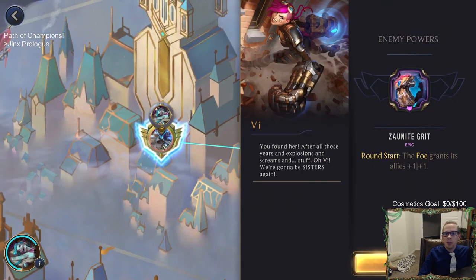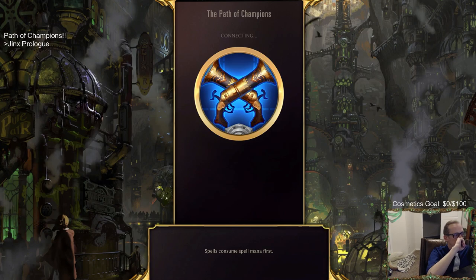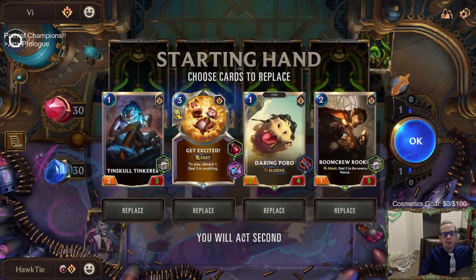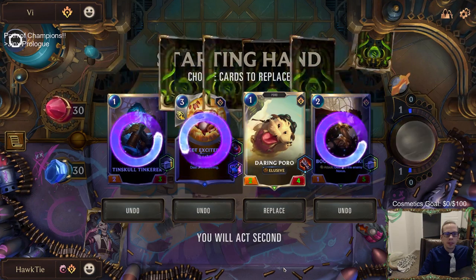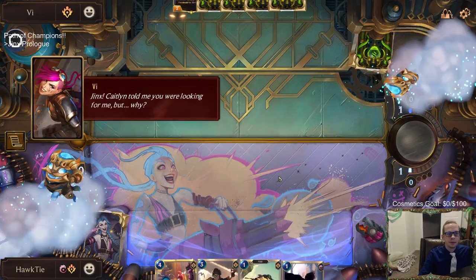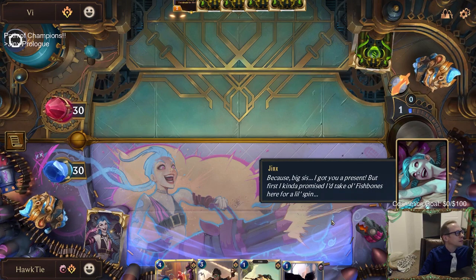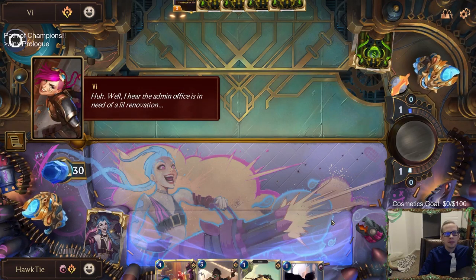The enemy has Zonite Grit: round start the foe grants its allies plus one plus one. We're facing Vi! Let's send those back - I want to find Jinx. Jinx voiceover: 'Caitlyn told me you were looking for me but why?' Vi responds: 'Because big sis I got you a present - but first I kind of promised to take Fish Bones for a little spin.'